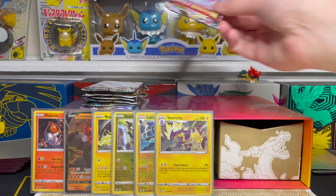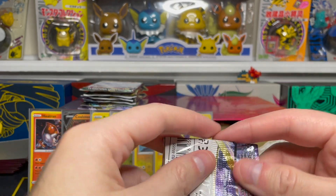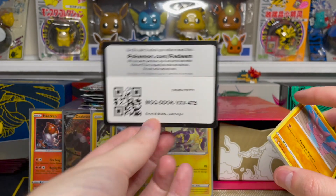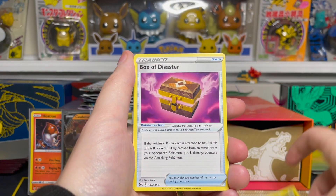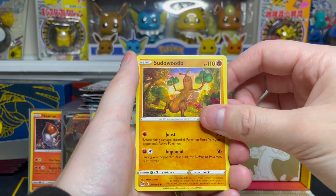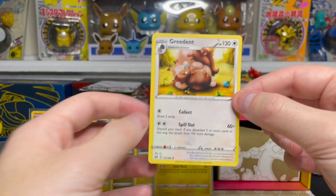We'll go ahead and start with Lost Origin since it's on top — we have two packs of Lost Origin in this Charizard box. This set is the easiest to find these days, so it's nice we also get Astral Radiance and Brilliant Stars in here since you don't see those as often anymore. Fighting Energy on the front, Hisuian Sliggoo, Box of Disaster, Galarian Stunfisk, Gligar, Luvdisc, Electrode, Sudowoodo, Phantump. Our reverse is a Phanpy common reverse holo, and on the end we have a Greedent regular rare.